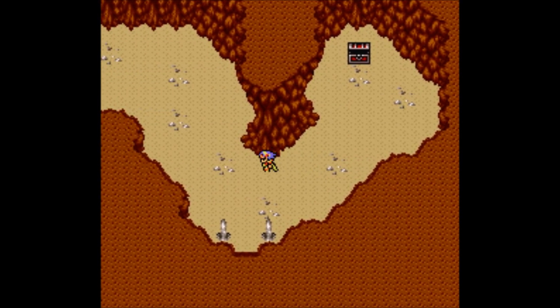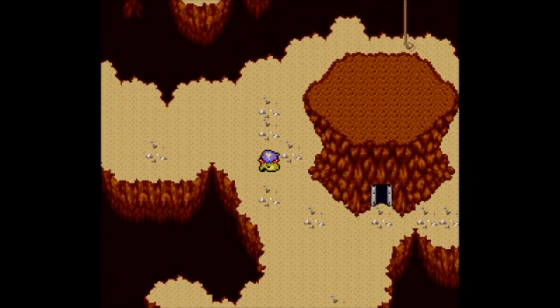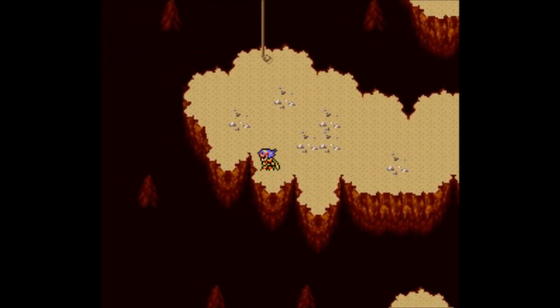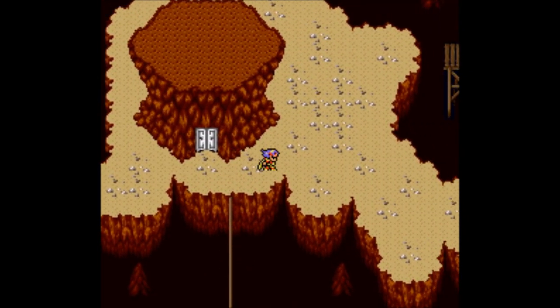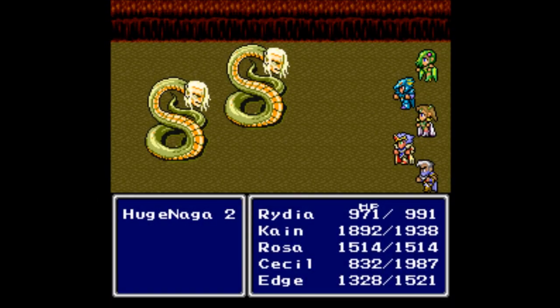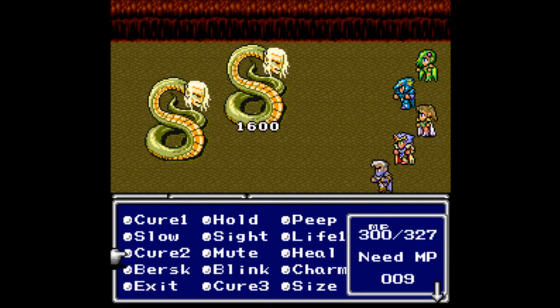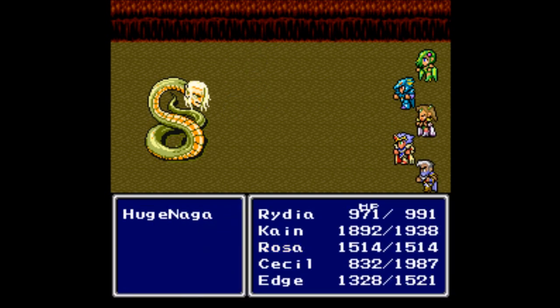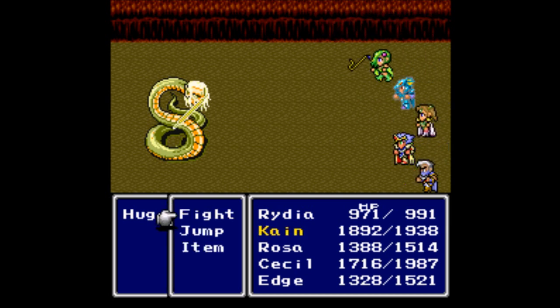We need to head over here and grab the other treasure chest, where we find an ether — always useful, not for selling though. Not in this game. There are definitely other games where ethers are primarily used for selling, but not this game. We are free to go into that door once we take out the Huge Naugas. I don't believe we've seen Huge Naugas before — forgive me if I'm wrong. I'm going to try to do a little damage and paralyze the Huge Naugas with the blitz whip.